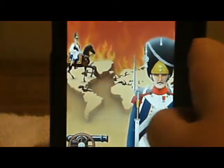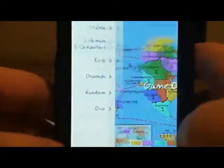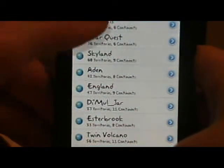Conquest is basically the iPod/iPhone game of Risk. My game here is not on the average board because you can have different maps — Atlantis, Starquest, Skyland, Aiden, England, Demul, Jar, Estherbrook, Twin Volcano, and Mayon. You can have however many humans you want and just pass and play. It's better than the $7 Deluxe game, and this is $1.99.